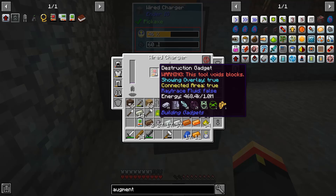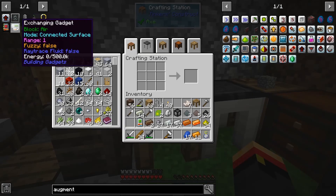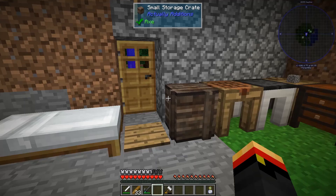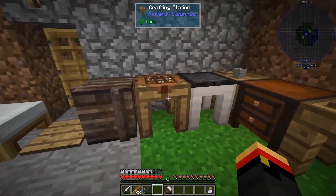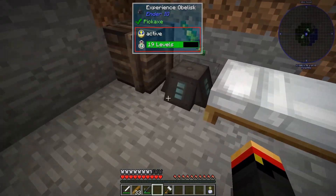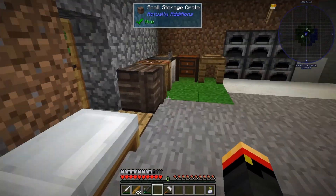It's about halfway charged. I need to make the exchanging gadget too and charge it. We can build the golden lassos while we're waiting. A golden lasso requires string and nuggets and costs eight levels of experience. I'm going to make two of these.